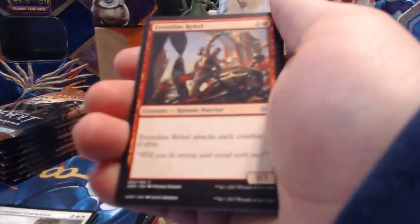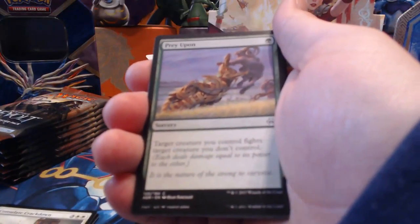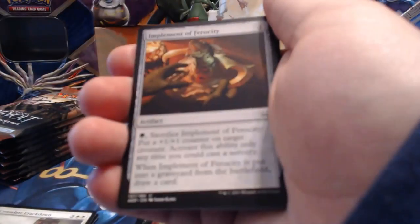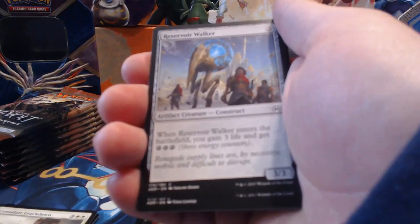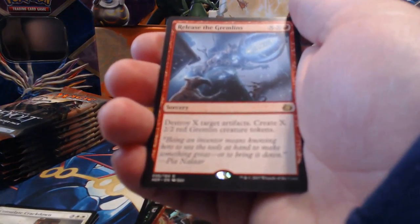Pack ten: Decommission, Frontline Rebel, Dispersal Technician, Prey Upon, Defiant Salvager, High Spire Infusion, Implement of Ferocity, Implement of Examination, Reservoir Walker, Destructive Tampering, Weld Fast Engineer, Lifecraft Awakening, Reckless Racer, Release the Gremlins.